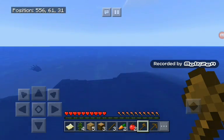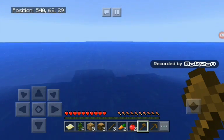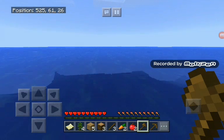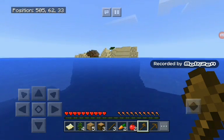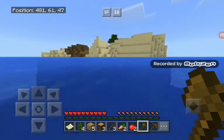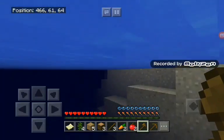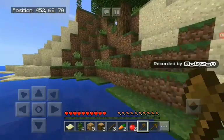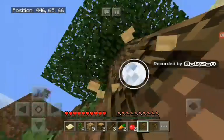So we're just going to see. We're going to go onto this island over here, which has some trees, just so we can get some wood. We've got this tree right here — I'm going to use it to get some wood.